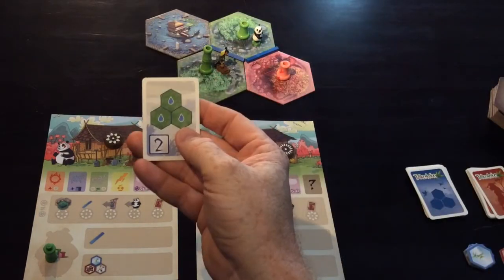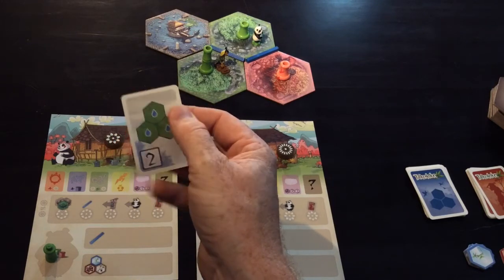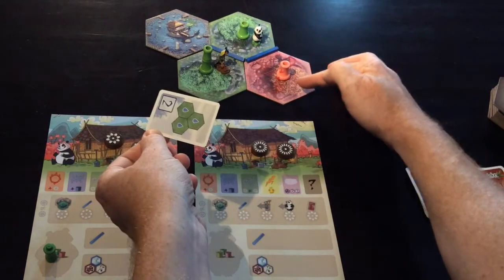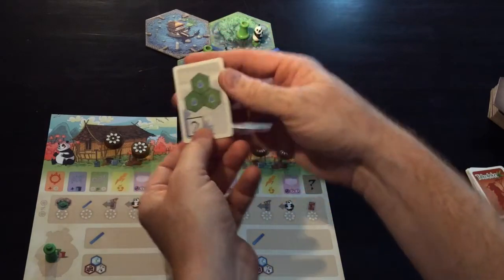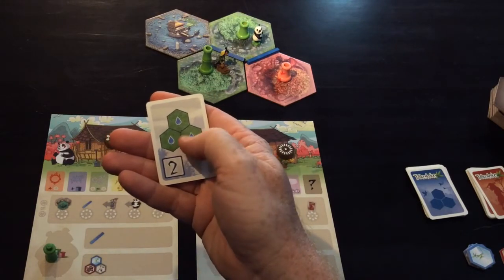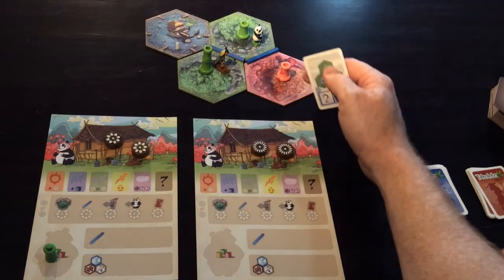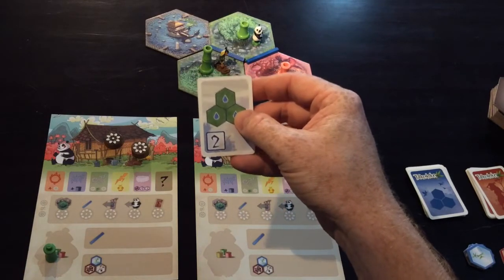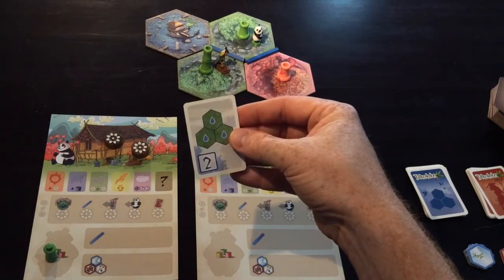Looking at the tile cards: one card requires three green tiles in a particular pattern. That pattern already exists on the board between three tiles, but one is pink — if it were green that card would be achieved. You'll also notice the water droplet, meaning all three tiles need to be irrigated. At any point on your turn, if your card shows something accurate on the board — whether you or someone else made it happen — you can play the card.